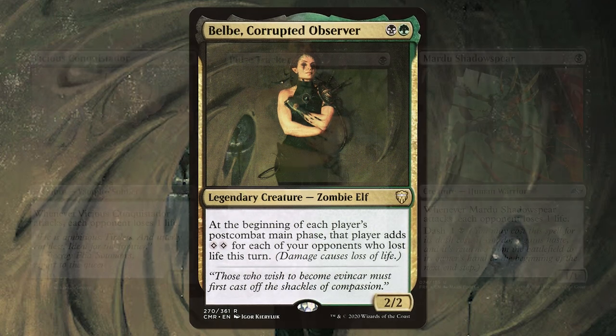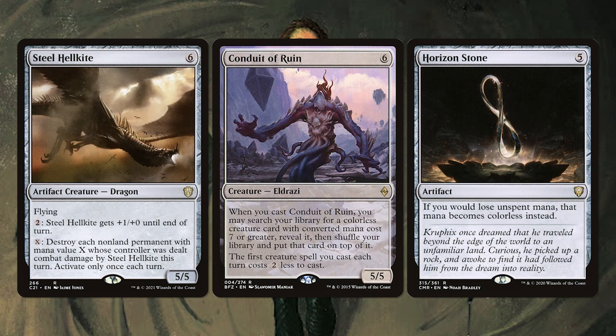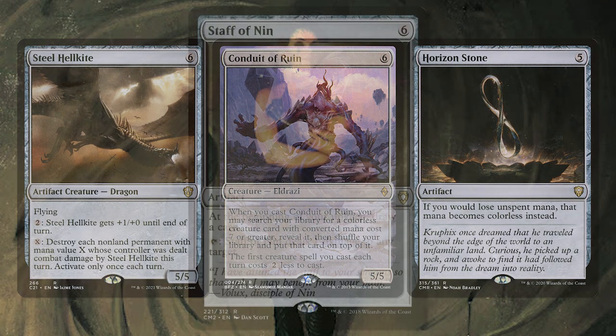We really take advantage of Belb's ability with Vicious Conquistador, Pulse Tracker, and Mardu's Shadow Spirit. When they attack, each opponent loses one life, and this will get us six colorless mana. We can get six colorless mana on turn two, which is really good and can get us cards like Steel Hellkite, Conduit of Ruin, or Horizon Stone, which are all great to have. Getting a 5/5 on turn two is really silly, or an artifact that can help us keep our mana if we don't use it that turn.